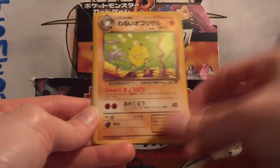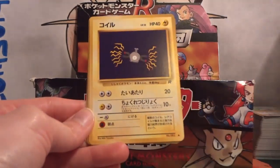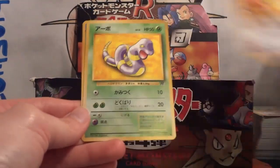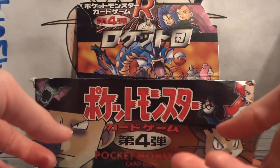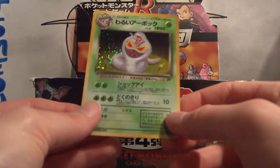Pack 1: Psyduck, Ponyta, Primeape, Potion Energy, Magnemite, Kadabra, Meowth, Ekans, and Dark Wartortle. And my holo is a Dark Arbok.